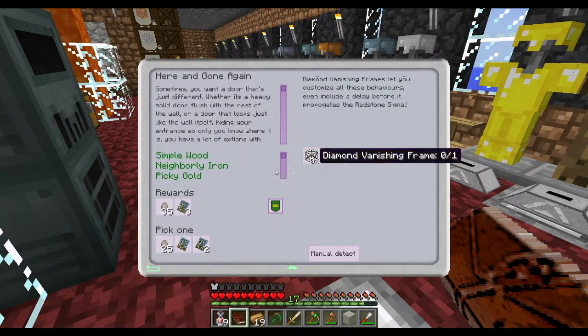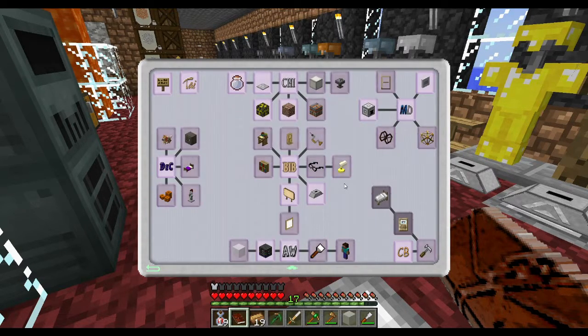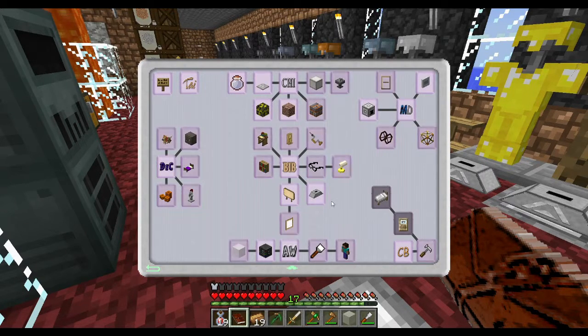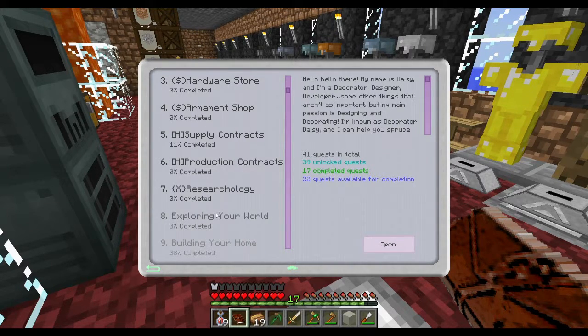This one we cannot do because it requires diamond and I don't have enough diamond. Again, this is in the year 3000. I think this requires diamond too. Force for a controller — yeah, I can't make this right now because I don't have the proper resources for it. So that's what we were doing in building your home. Protecting assets — I really haven't done anything in that, but we also got conduit machines taken care of.